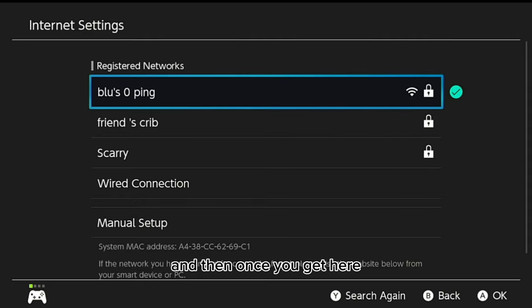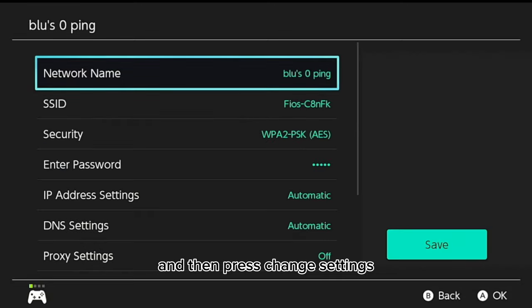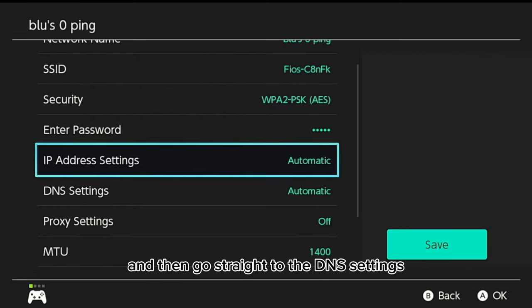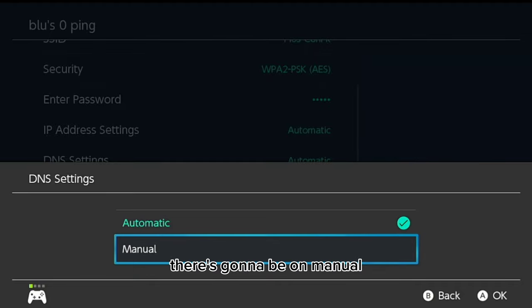I'm gonna show you how to get better Wi-Fi, so let's go straight into the settings. Go to Internet, then Internet Settings, and once you get here you want to press your Wi-Fi and then press Change Settings.